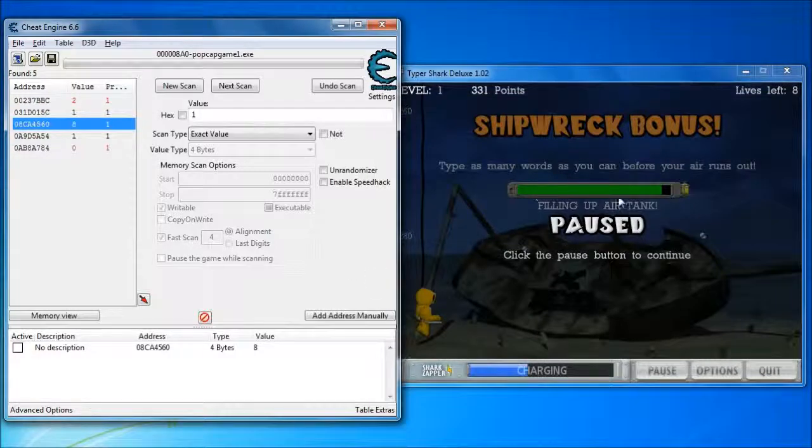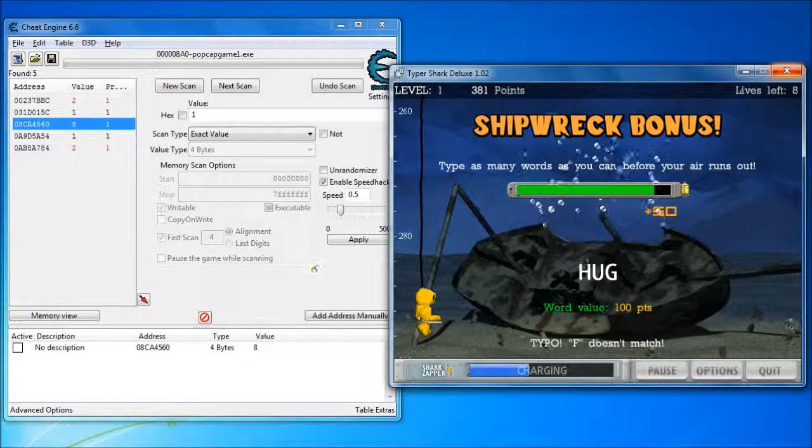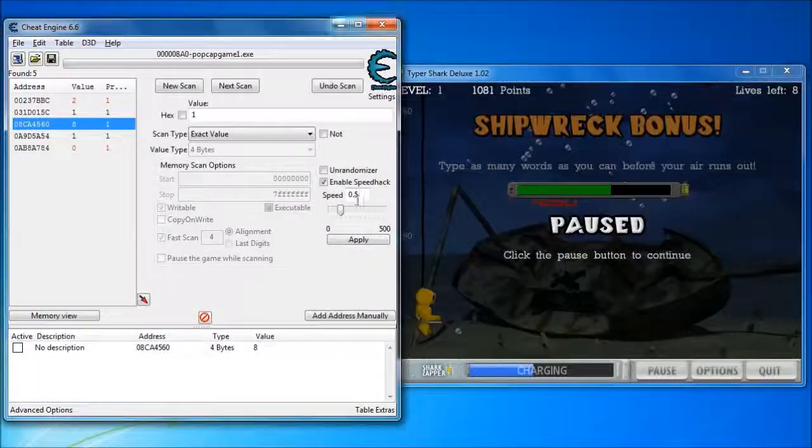Now, another thing that might matter to you is slowing down the game. Let's see how well that works. If I say half speed — wake up, [commands], go to sleep — see that the bar ticks down a bit more slowly now.